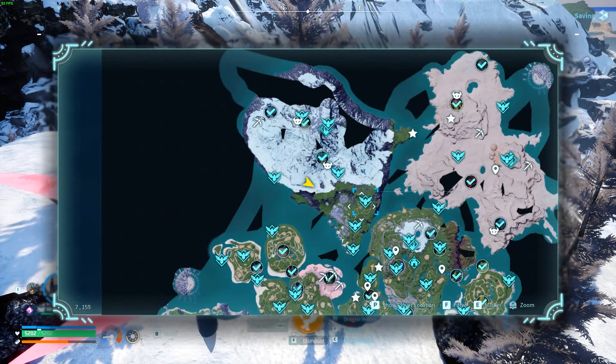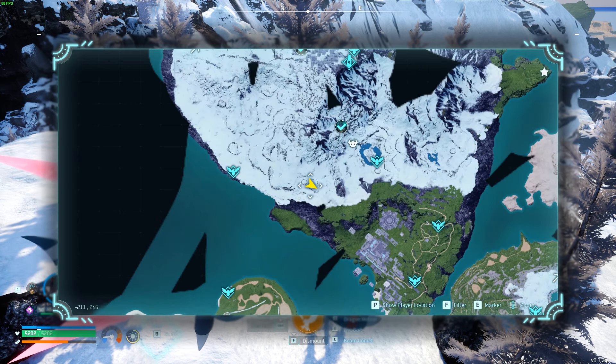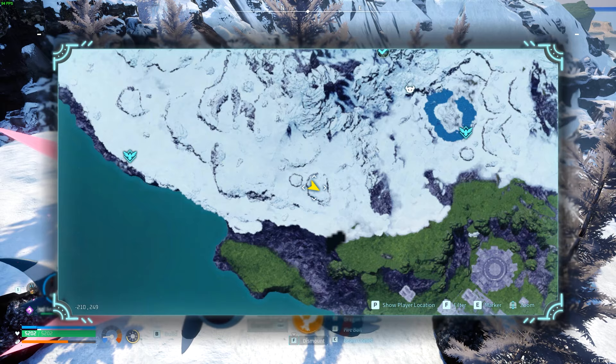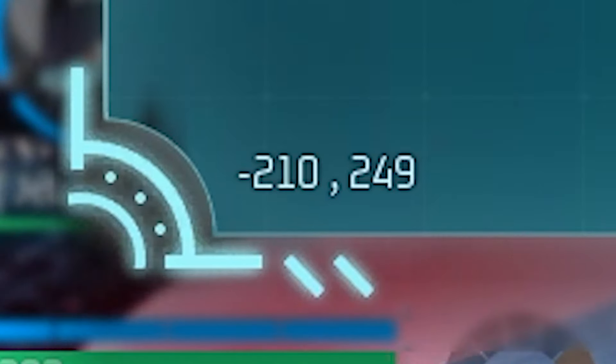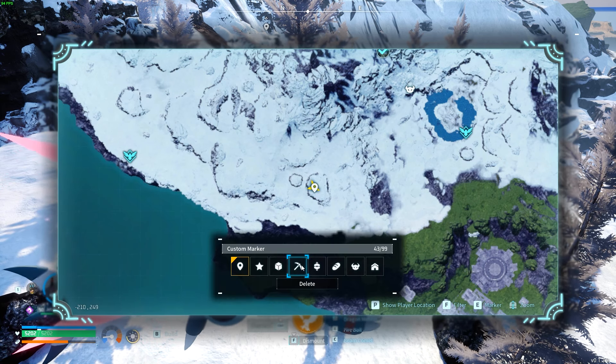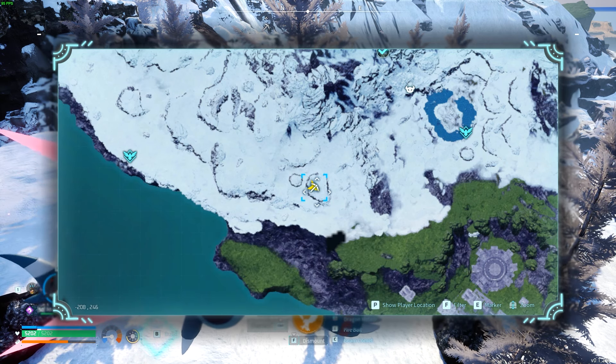This place is fantastic for it. This is over here at the northern side of the map. In the big area, you might need some cold resistant armor and stuff to keep yourself warm. This is at negative 210, 249 on the map. I recommend you go ahead and put a marker there with a pickaxe so that you can mark this to find again later.